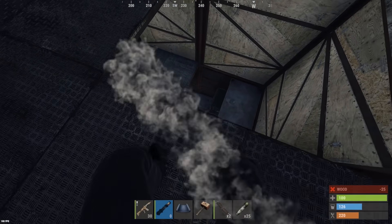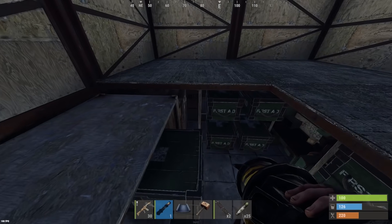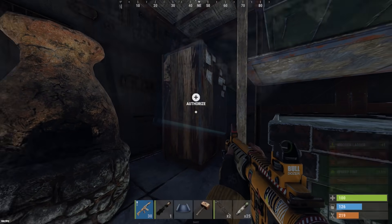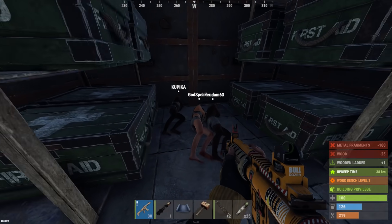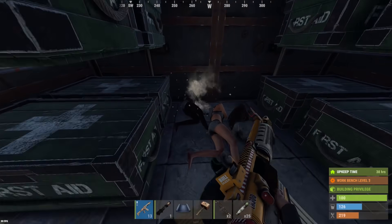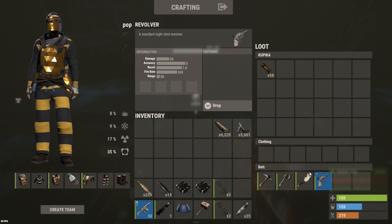Here we go — boxes. Sleepers. Three of them but they're naked. Looks like this is definitely the main loot room. TC. So these guys aren't even in a clan, just three randoms. Oh my god, he's got a revolver guys — not looking good for loot.